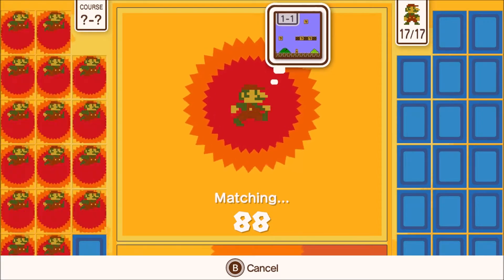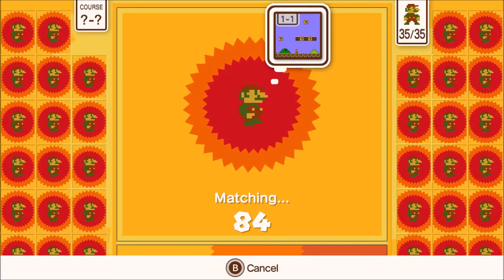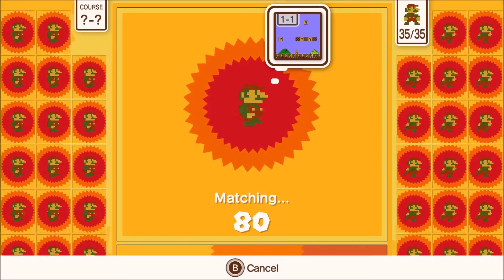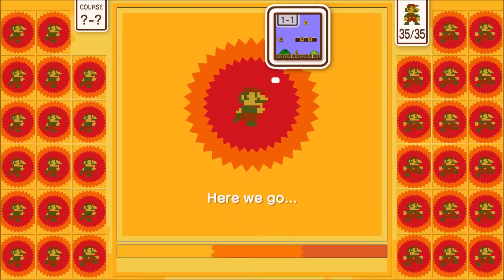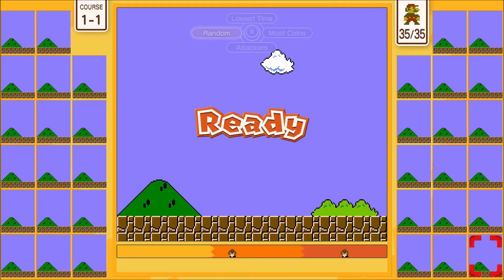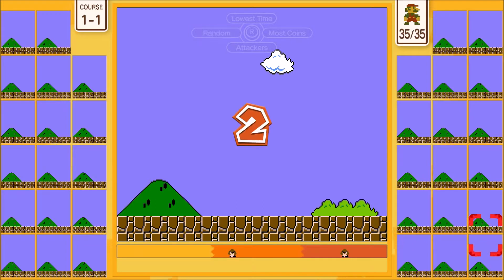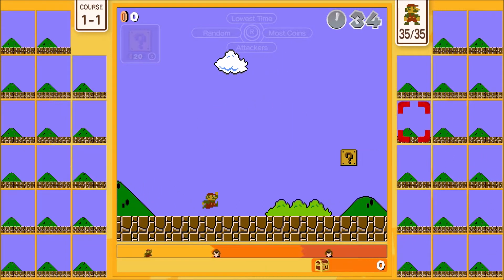You can choose who you're targeting — whoever has the most coins, whoever has the lowest time, people attacking you, or just a random person. You have time, and that's the way you can die — by running out of time. By killing enemies, you gain more time. Also, as you get coins — every 20 coins — you can press a button to randomly spawn a random item to help you.